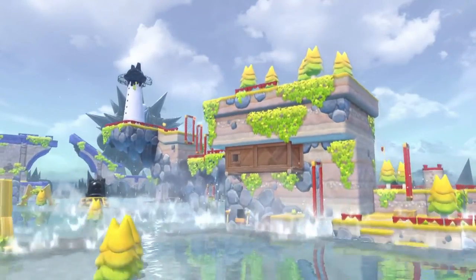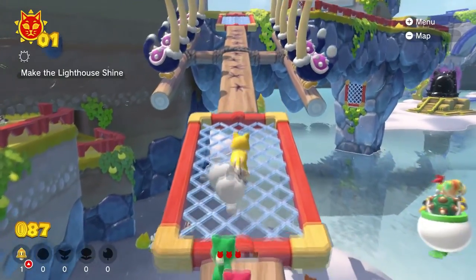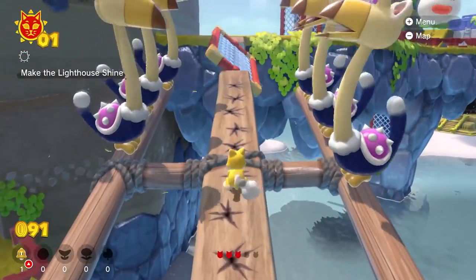Lake Lapcat is a small sandbox area with multiple mini levels dotted about. Mario needs to collect cat shines in these areas to both subdue Fury Bowser and to open more areas to explore.